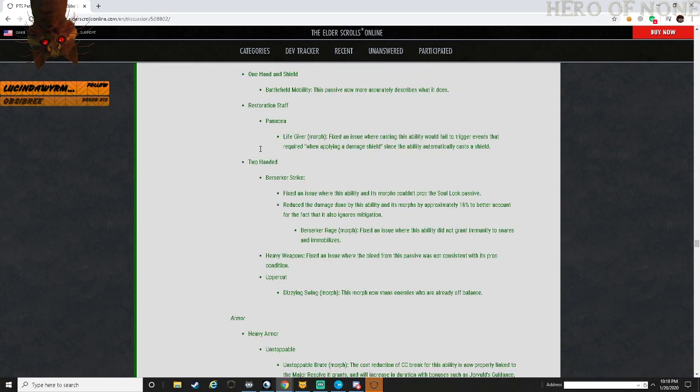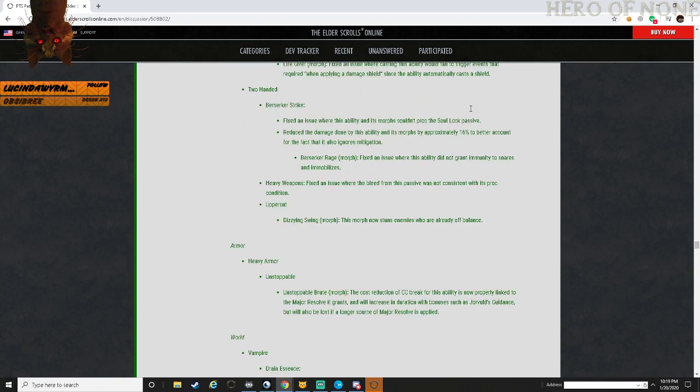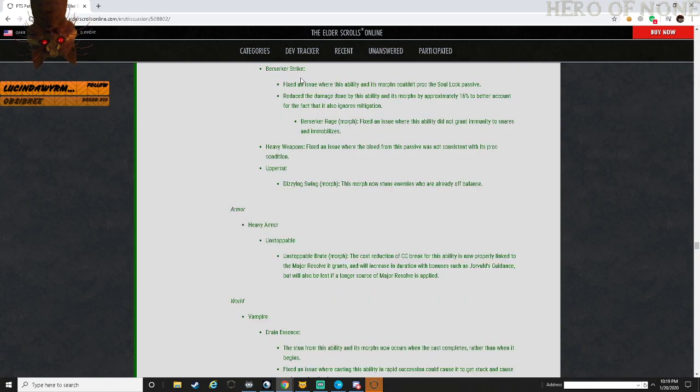One Handed and Shield - Battlefield Mobility: this passive now more accurately describes what it does. Restoration Staff - Panacea, Life Giver: fixed an issue where casting this ability would fail to trigger events that require applying a damage shield, since the ability was automatically cast as a shield. Two-Handed - Berserker Strike: fixed an issue where this ability and morphs cannot proc the Soul Lock passive.